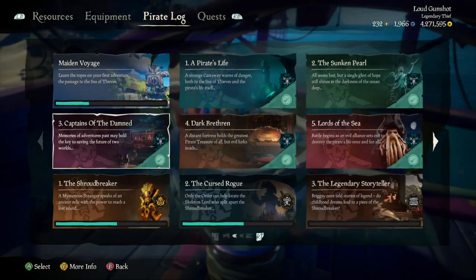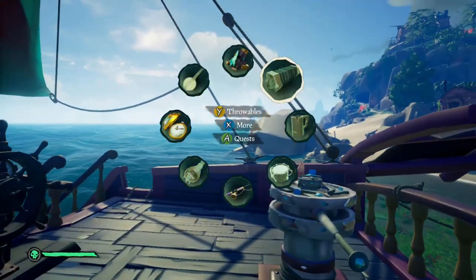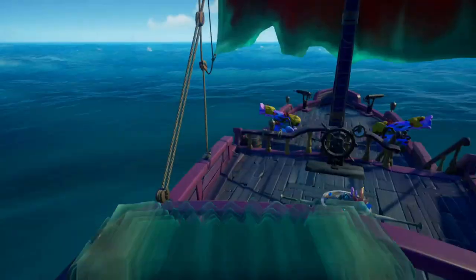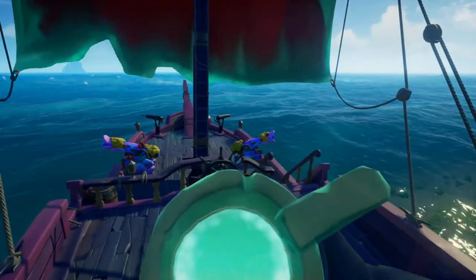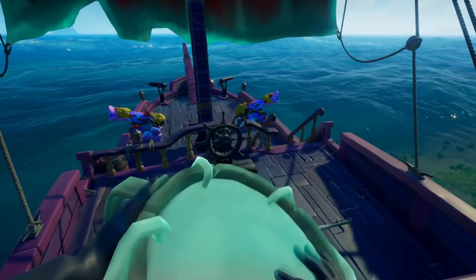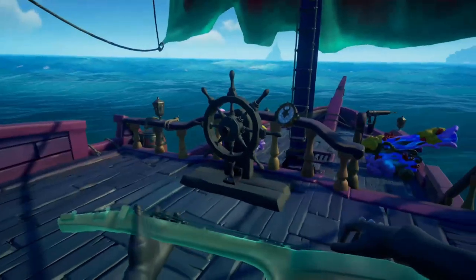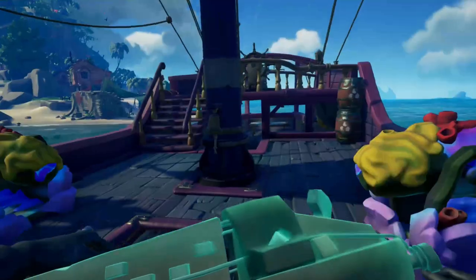And then we have, for the Captains of the Damned, we have all the ghost stuff. We have the Ghost Concertina, the Damned drinking mug, the Damned drums, and the Damned banjo.